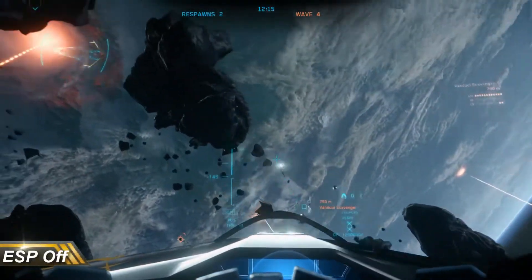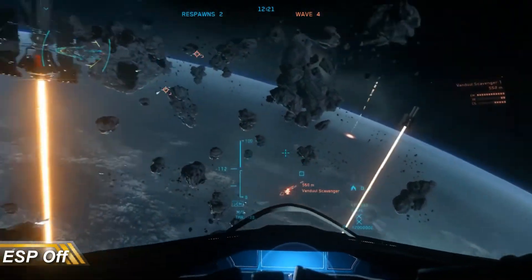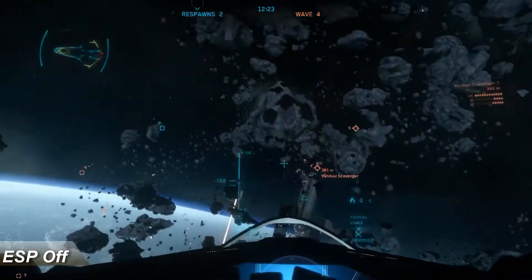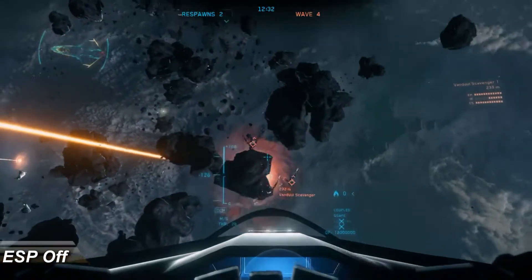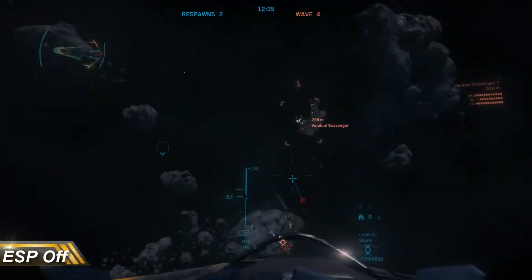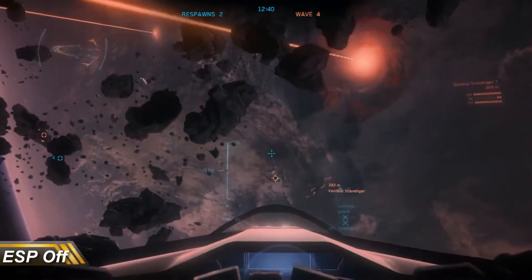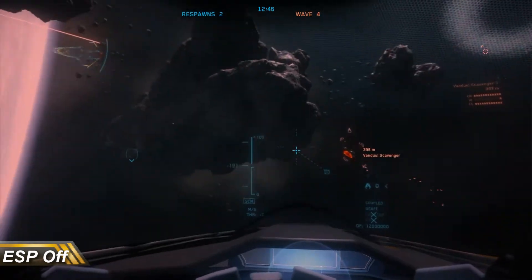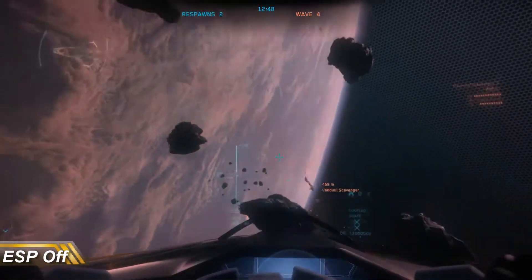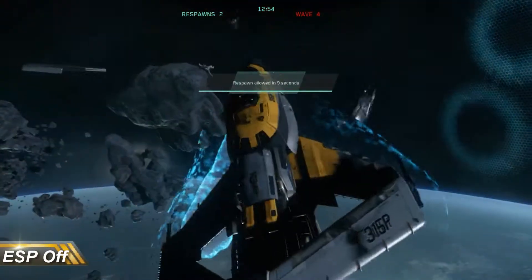So with ESP on in coupled mode, this was really tricky to do because my targeting kept trying to switch to the center of the ship. I did go a lot faster through the levels — I hit about level six with the Origin and level seven with the Cutlass with ESP on. Without ESP, I got about level five with the Origin and about halfway through level five with the Cutlass.